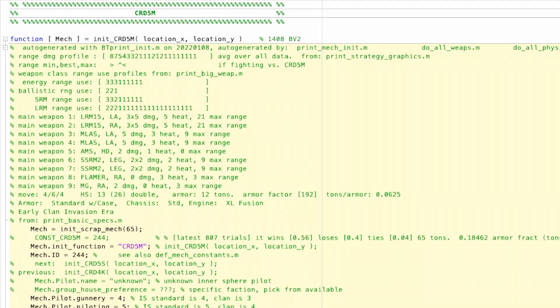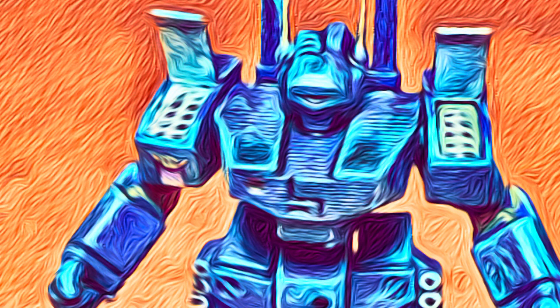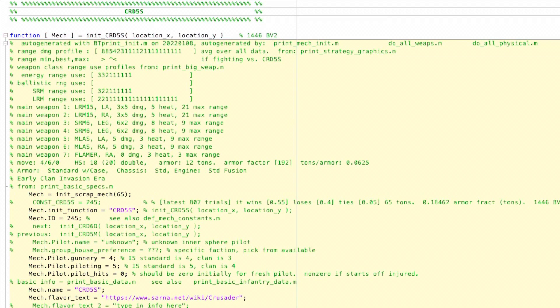The 5M is the official Free Worlds League production upgrade in 3049 using recovered lost tech. It keeps the same chassis but adds an XL engine and 13 double heatsinks for much greater capability, plus jump jets. The 5S is a Steiner upgrade from the same era — fairly minimalistic: removes the machine guns to add double heatsinks, adds CASE and a flamer.